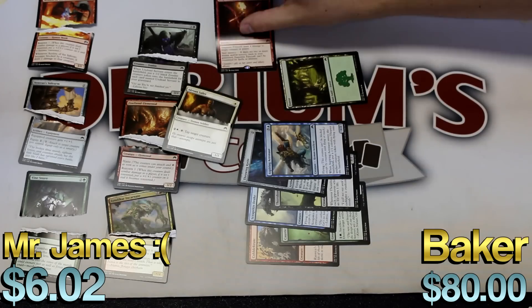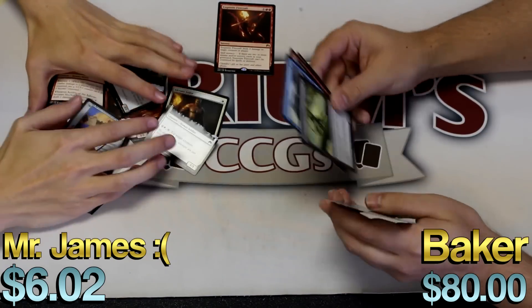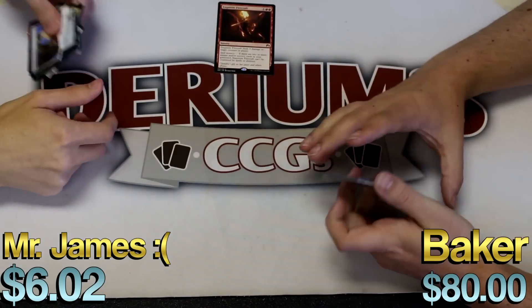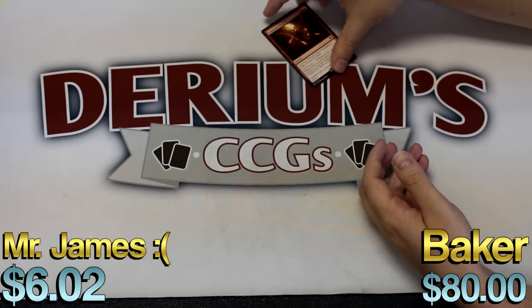A forest. I got an Exquisite Firecraft — now I'm crushing you by like 70. Because when we filmed this video, this card was like eight bucks. Six. Now it's probably like... 22. I'm playing this card in Modern. That's decent.